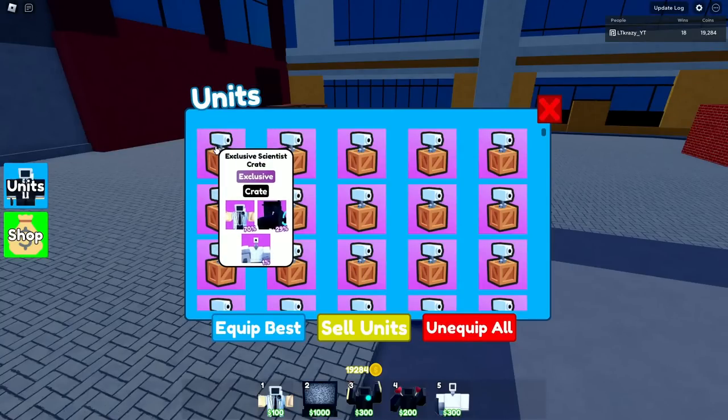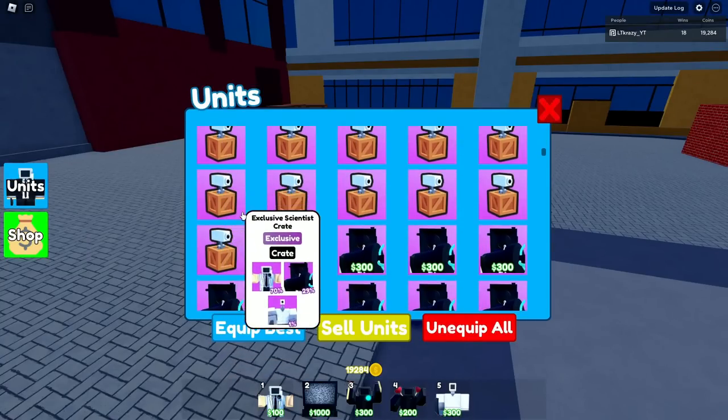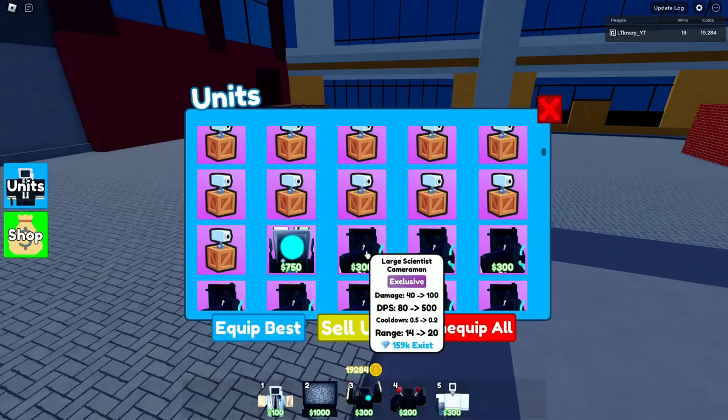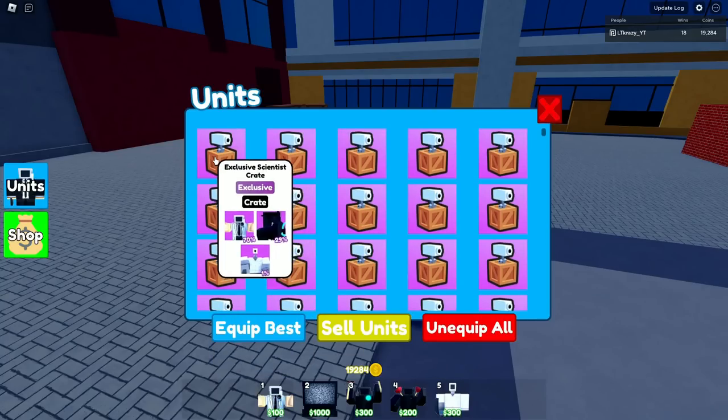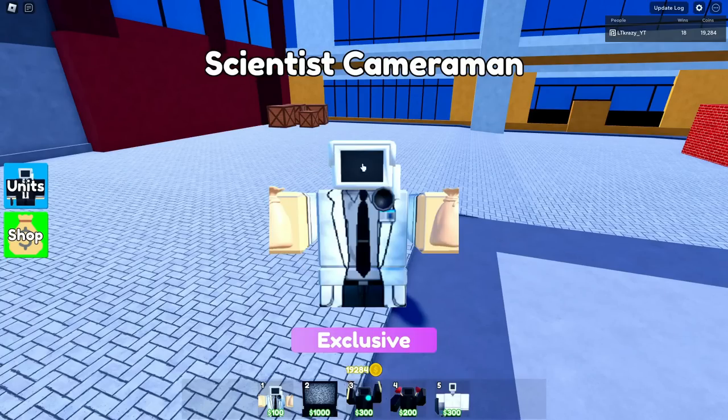Alright guys, so look at this. We got one, two, three, four, five, six, seven rows of all crates, plus this one down here. So that makes 36 crates in total. Number one is a Scientist Cameraman.